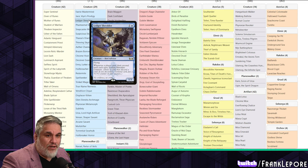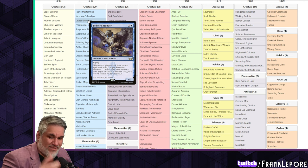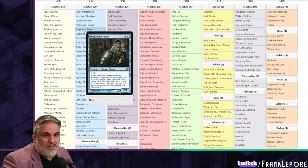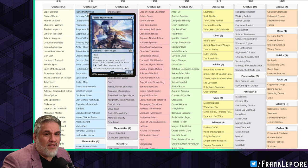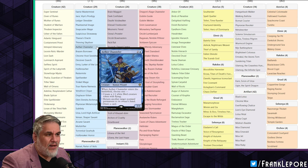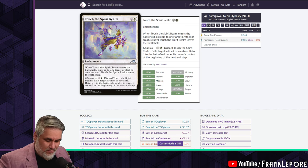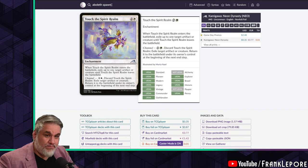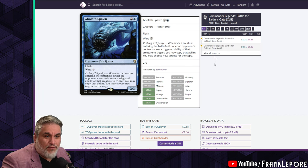I do like Ledger Shredder a lot. I would like to include it in my cube but I just didn't want to pick up another one for like 17 bucks - the card's still really high. I think I have most of the same cards. I like Aether Channeler. One card I did add was Aboleth Spawn, which is a really weird one from Legends of Baldur's Gate.